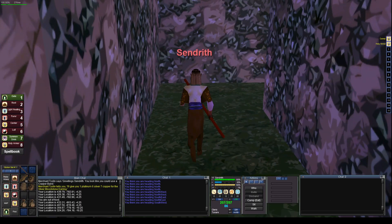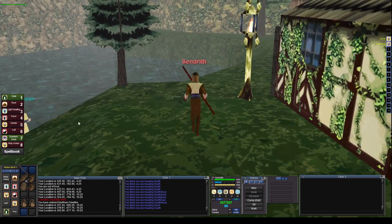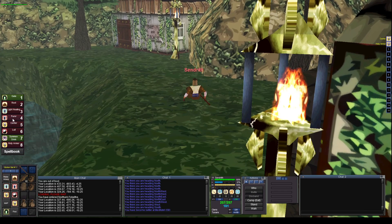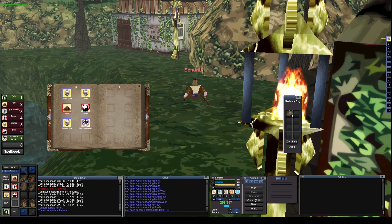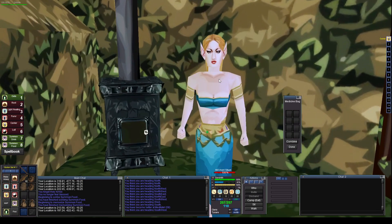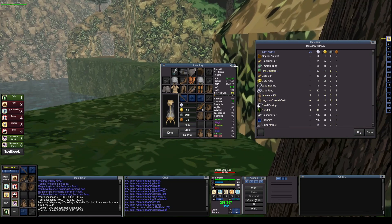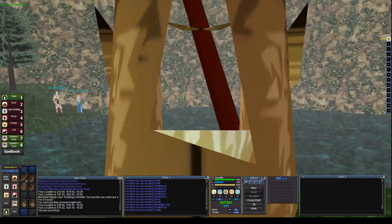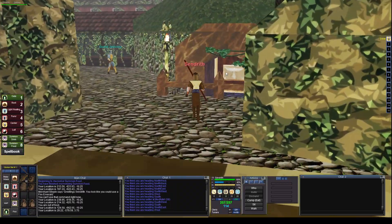You know what, I feel like doing the run to Kaladim, turning in the belts, and visiting the chess board — that's what I'm going to do. First though, I want to mem my new Summon Food spell and give myself some food so I don't have to keep seeing the message that I'm out of food. I should also visit the bank — I wonder if I should pick up all the belts right now. I'm so disappointed that I couldn't get those gloves — broke my heart.